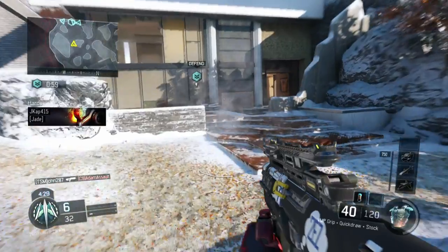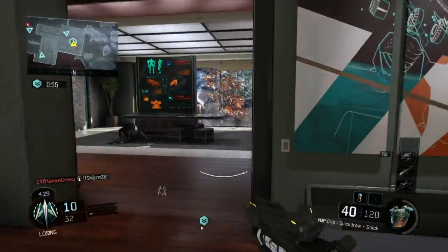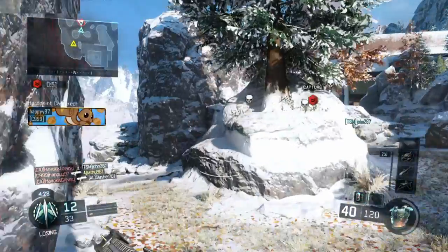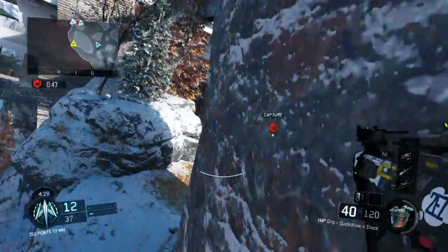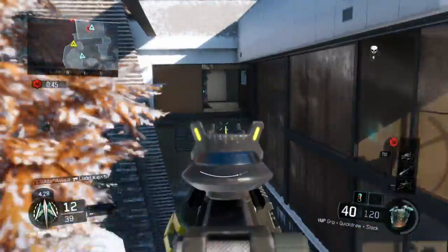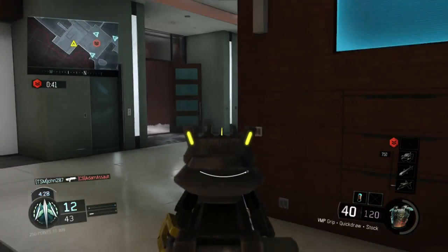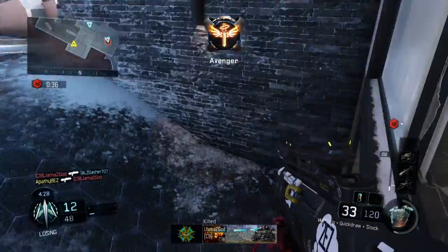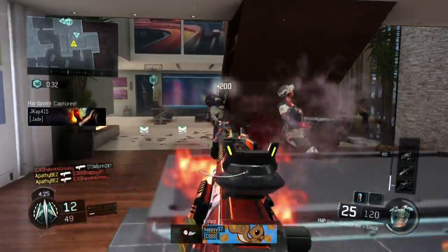Right here my teammates do a good job to grab the hill. I spawn at rocks, going to rotate, but I'm not going to rotate straight into the hill — I already have someone in hill. We need the top Mansion control, that's what's very important. Unfortunately I get taken out, we all spawn out. The reason I chose this gameplay is because I have a really good game. I'm hitting top Mansion, 40 seconds left — we still want to get secured. Top Mansion is pretty much key when it comes to winning this hill.